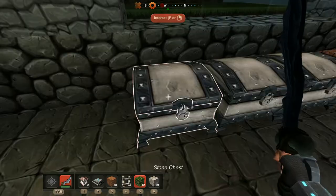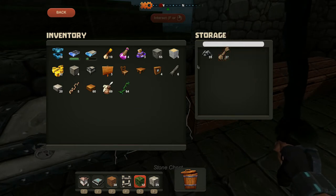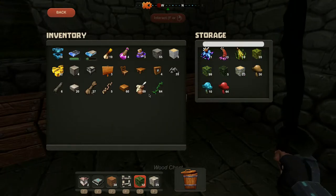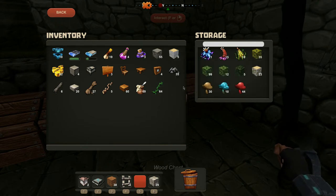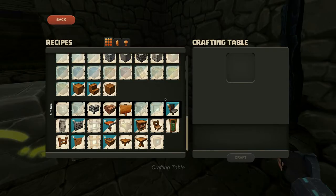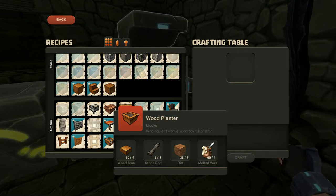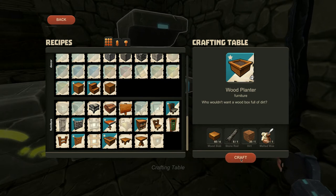It's melted wax. I have a bunch of that. There we go. Might as well carry this stuff on me right now. Put these tree leaves. What a weird shape though. Lots of crab guys over there. So I want to make something else here, make walls out of. Oh, wood planter. That's kind of cool. You can put plants in it. Maybe that's how I make the saplings grow. Maybe I'll make one just for the hell of it.